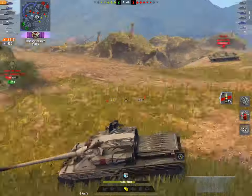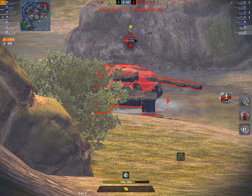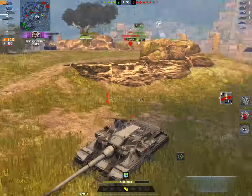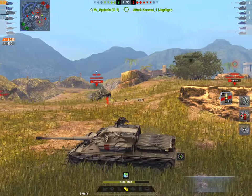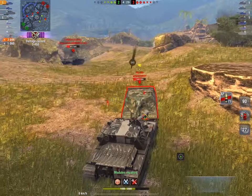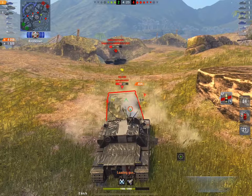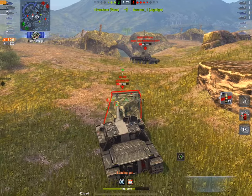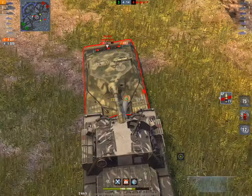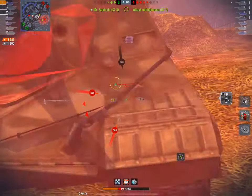But if you are thinking about getting a hold of this thing, you should know that it needs to be driven hard. It's a little like the Jaegeroo and the Object 263 — they're both tanks that can do tremendously well when put toe-to-toe with the bad guys. And when I say toe-to-toe with the Badger, I mean toe-to-toe. You will never get a TD that just gets more bounces while face-hugging other TDs than this thing. It's pennable on the upper plate when they go to premium ammo, but not if they keep getting their gun stuck in your mantlet and your angle, and if they don't fire HEAT, they're going to struggle.